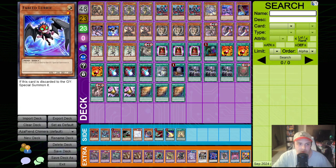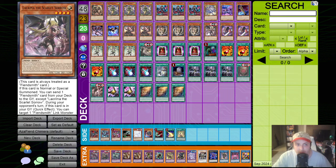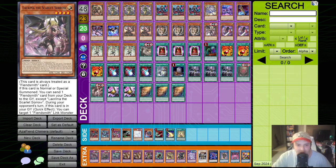We're still running the Fiendsmith Engine, of course, with Fabled Lurie and two Fiendsmith Engraver. We are running one of Lachryma, the Scarlet Sorrow, mainly because she just helps us get more light fiends in the graveyard, which is going to help us make the Desiree, which I'm finally running in Fiendsmith Chimera.